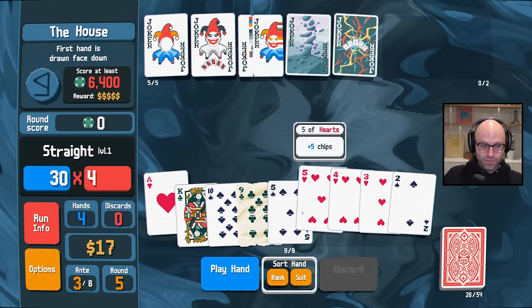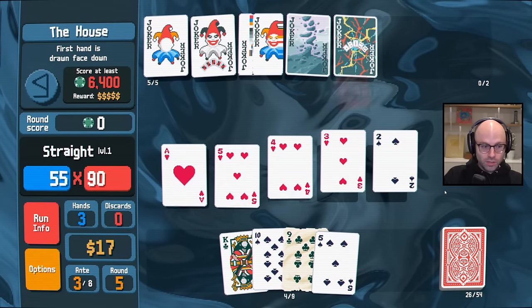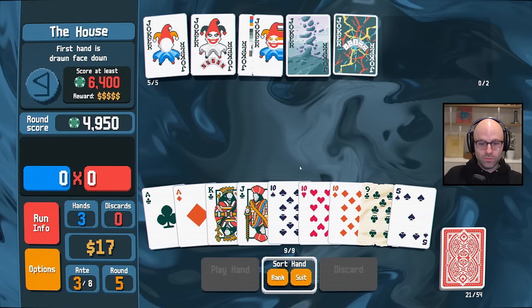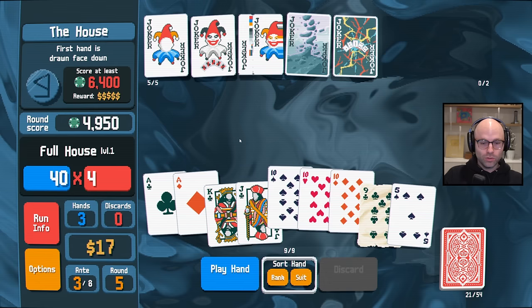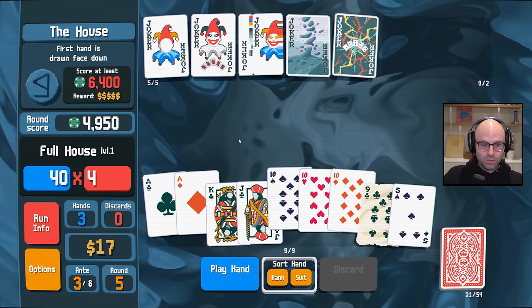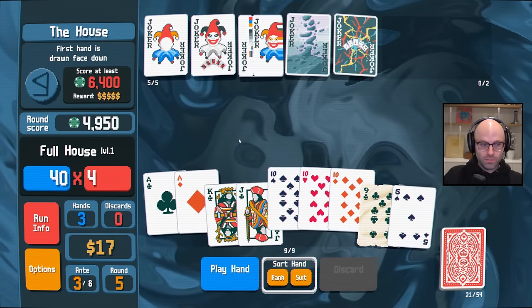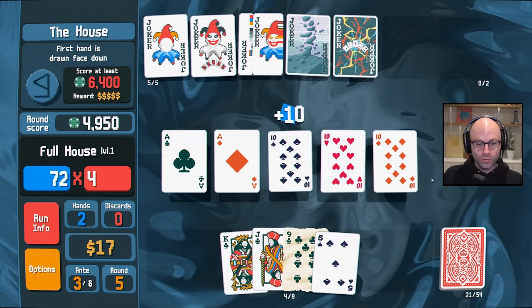Ace, two, three, four, five — this is the way to do it. We got a straight. We got 15 malts, up to 90 malts. Do we absolutely need to play a straight? This will give us 19 malts times 51 — that's like 1,000 points. You could probably play that considering you've got no discards left anyway.